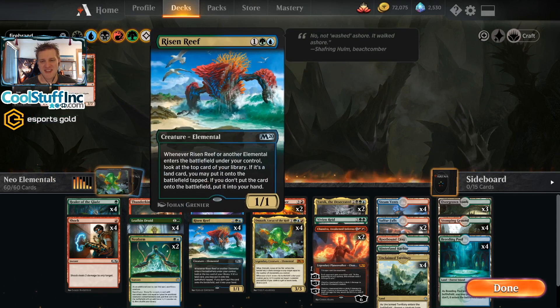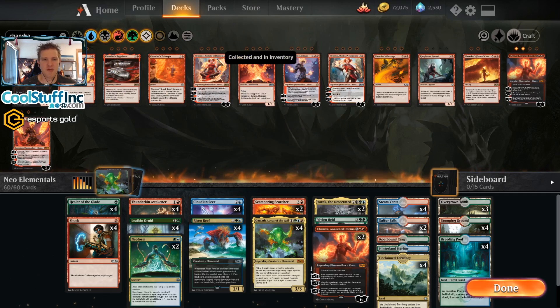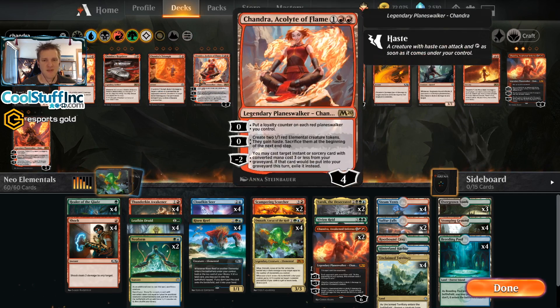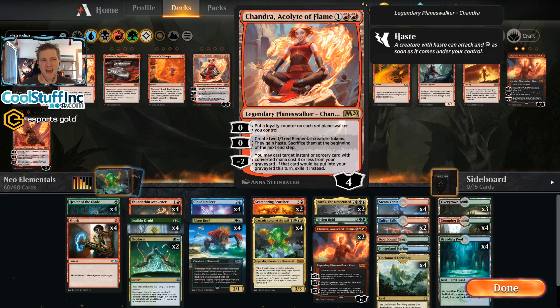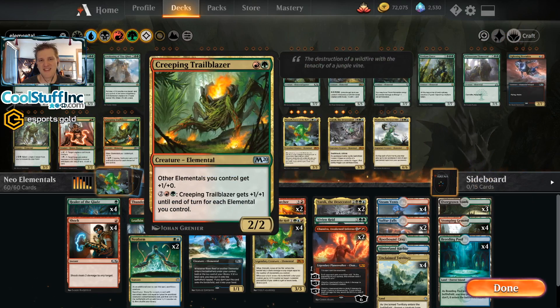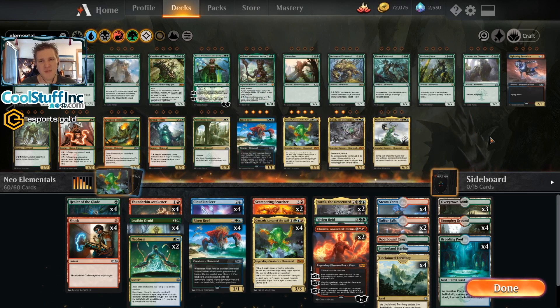It usually involves a Risen Reef being alive. An important card we're not using is Chandra, a three-mana planeswalker that makes two elementals — pretty awesome with Risen Reef — but she requires double red mana and Unclaimed Territory can't help. That deck should also have Creeping Trailblazer, the card that plays well with Chandra in a different style of deck I've made a video on before — you might want to check that out.